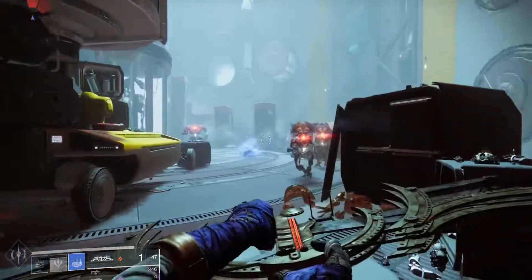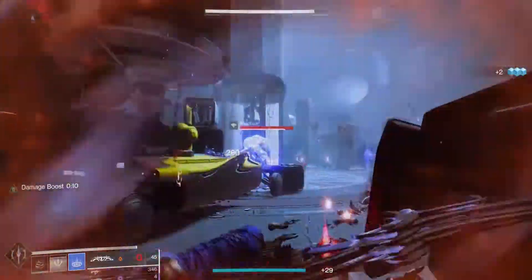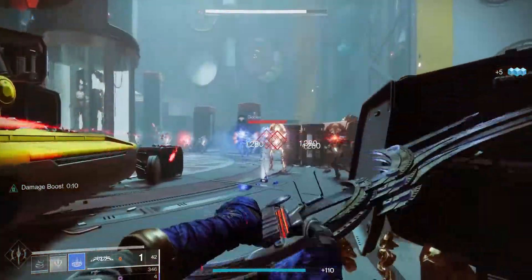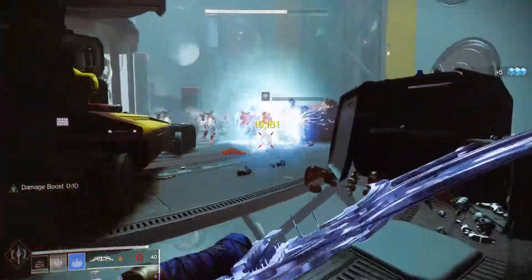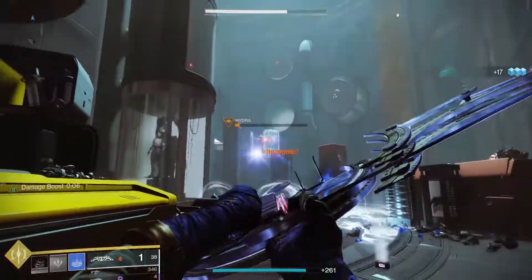For PvE, this is absolutely fantastic. Throw it in an area and it will constantly slow and freeze enemies for 25 seconds, which is a long time. It will also proc Hedrons as long as there are enemies to freeze. If you're running stasis Warlock in PvE, this is an easy choice over the freezing rift.